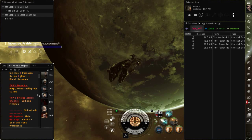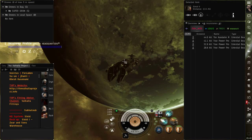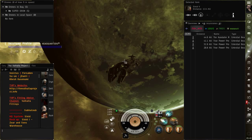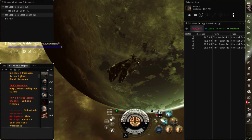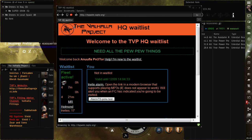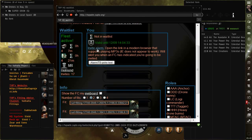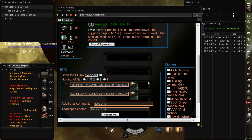Para podernos unir a la flota, ya una vez que tengamos nuestra nave, nuestro fiteo, la nave en el sistema, munición, todo esté listo, los drones, vamos a irnos a la siguiente página que se llama The Valhalla Project HQ Whitelist. Yo te recomiendo, cualquier nave es buena — la Vindicator, la Nightmare, la Machariel, las logísticas — todas son buenas y todas se necesitan en las flotas y todas cumplen un rol en específico. Ya también hablé en un video de los roles.